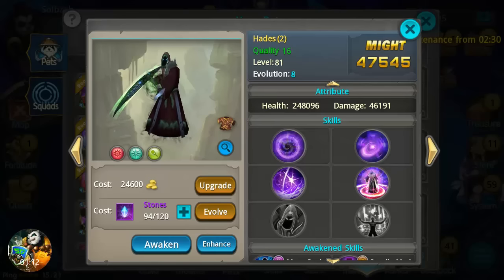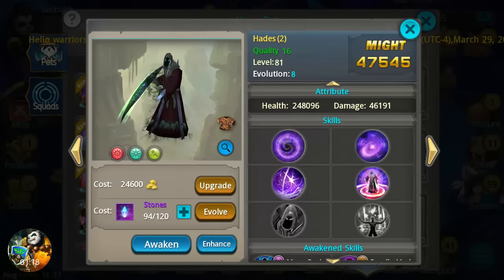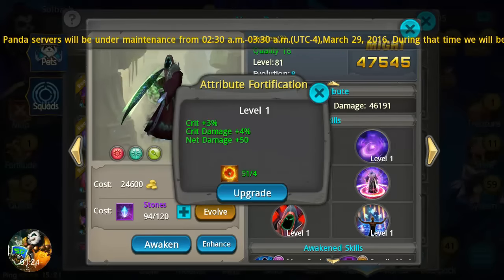If you're not getting this pet every day out of the store, something is wrong. You need to be collecting this guy every day from the decathlon store. What we're gonna look at is the enhanced skill — we're going to enhance him. I've got 66 of them so we're good there.